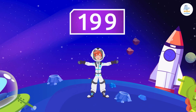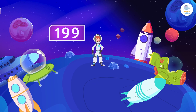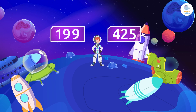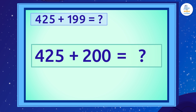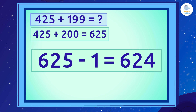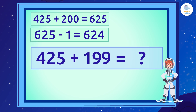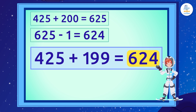We bought 199 ships — the fastest ships on the market! How many ships are there if we add 199 ships to the 425 we already had? Let's see! First, we add 200. So, if we had 425 ships and we add another 200, how many will we have? 625! Then, like before, we subtract 1 since we wanted to add 199 ships, not 200. So, 425 plus 199 equals 624 ships!